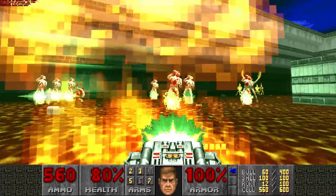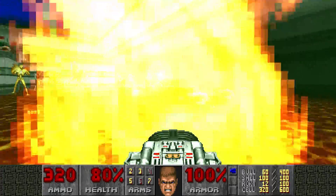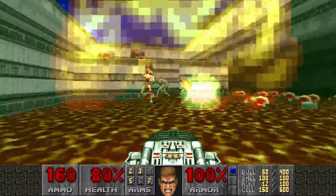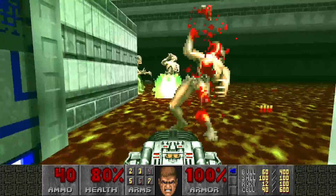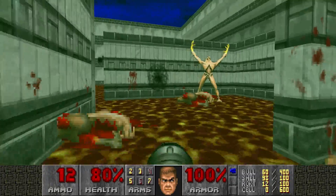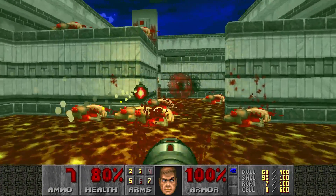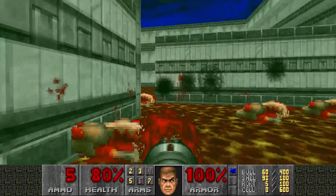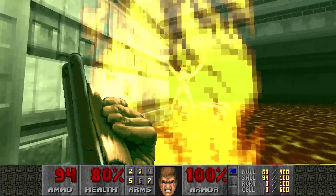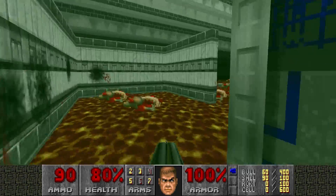Traditionally I'd just run for the nearest pillar and block line of sight so they couldn't do that flame pillar attack on me. But this encourages you to go absolutely crazy and just confront them head-on — blast at them to interrupt the animation with the super shotgun, and in this case, completely massacre them with the BFG-9000. If you're wondering why I'm not taking any lava damage, that's because I've also got a hazard suit as part of the BFG pickup. It's actually quite important to get rid of all the revenants here before tackling the rest of this map, because if you let some of these guys roam around, they can make it really difficult to reach the end. But that's all of those taken care of.